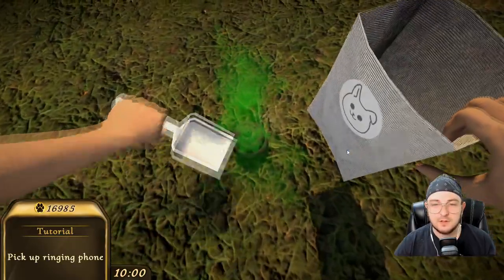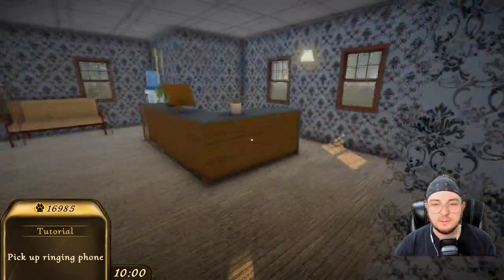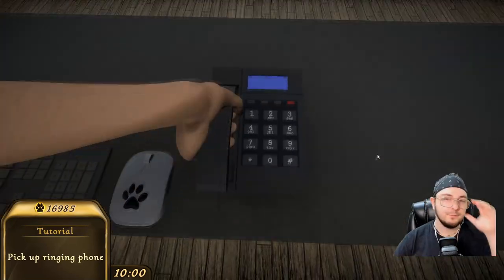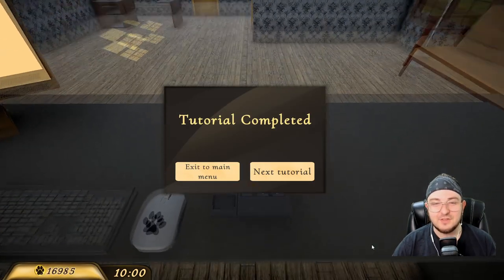Now the phone is ringing, but honestly I should be out here cleaning up my mess — cleaning up Gigi's mess. Let me interact with that real quick. Hang on, I'll get to the phone. This is a place of business. Hello? How may I help you? Great job. The guest looks very happy. Let's keep it up.